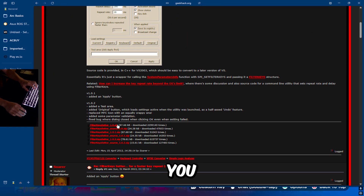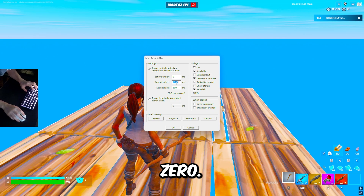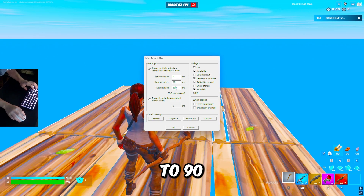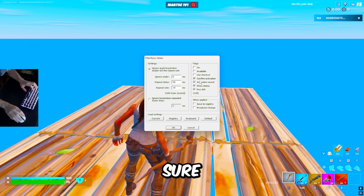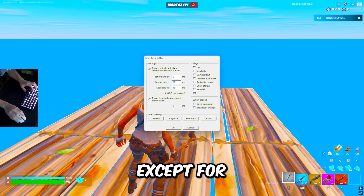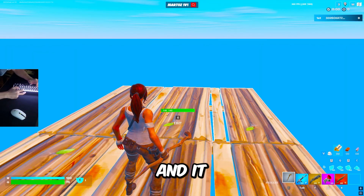Then you want to download the first link. When you first download it, it should look like this. You want to set Ignore Under to zero, Repeat Delay to 90, and Repeat Rate to 10. Make sure none of the boxes are checked except for the top two, then hit okay when you're done.